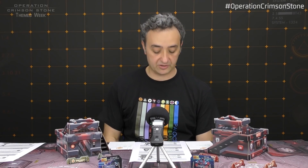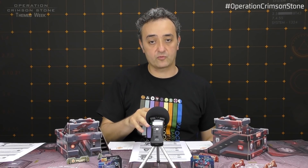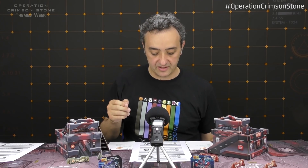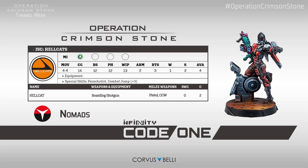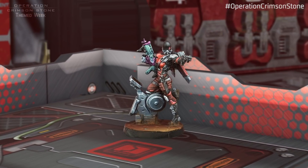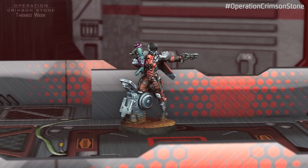Let's talk about the Hellcats — classic paratroopers from the Nomads. They can make combat jump and have the Parasutist skill, so they can descend onto the table wherever they want or enter from one side, except the enemy deployment area. Medium Infantry, Movement 4-4, Close Combat 14, BS 12, PH 12, Willpower 13, Armor 2, BTS 3, 1 wound, availability of 4. The one in Operation Crimson Stone comes with a boarding shotgun — a close range weapon. Descend close to the enemy, turn the corner, and blast them. Trust these guys to throw them like rocks at your opponent.